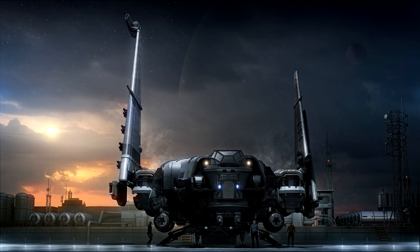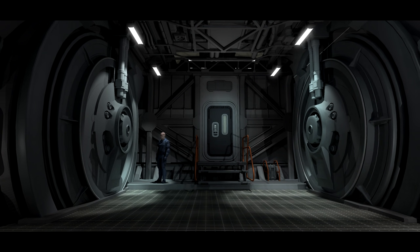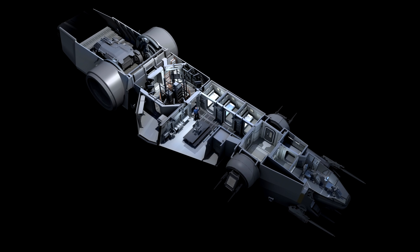In the back you have 72 SCU of cargo. We know ships have been changing lately, like the Banu Merchantman, but we haven't really heard any updates on the Corsair. I'm going to say this thing is going to stay around the same size and perspective — the 72 SCU of cargo isn't going to change.